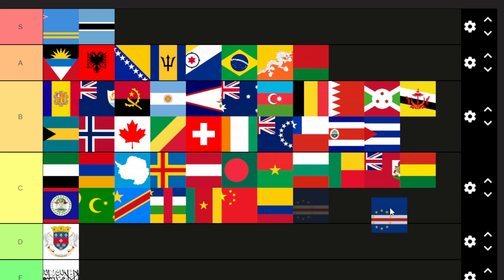The Cook Islands — I'm actually going to put it B tier. I like the circle, it reminds me of the 13 colonies flag when the US became a country, pretty nice. Chile — this one's going to be E tier, simple but I like it. Cameroon — C tier, basic. China — C tier, basic.